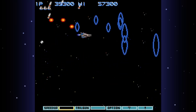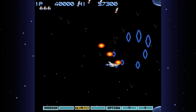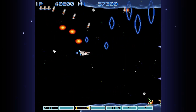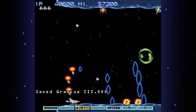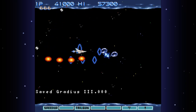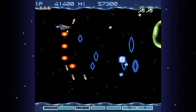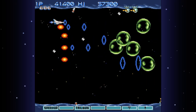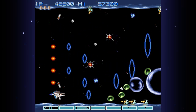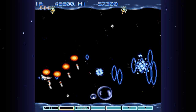I could have actually killed them if I'd left the options just a little bit there. Now the Ripple laser — the spherical laser — is actually not super great against bosses. There we go, got all my options! I'm gonna rock this game now! I can hang out up here and have my options just destroy everything on screen.